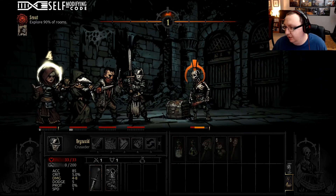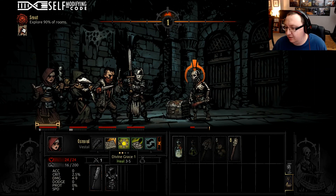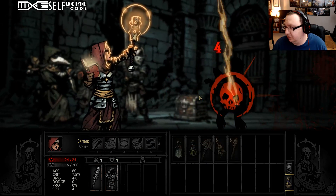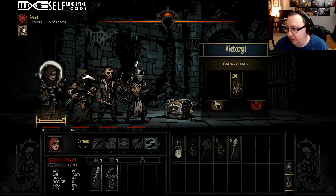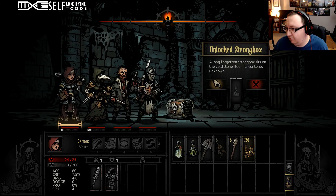Burn him. Renald does extra damage against undead targets — let's get a judgment in there. We're still in the tutorial so this is pretty light stuff. The game gets very hard very fast.